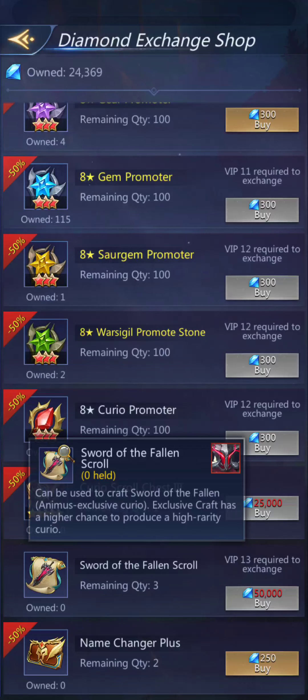It gives you a higher chance to produce a high rarity curio — it's not a guarantee you'll get a high level, it just has a better percentage than normal. And then name changer plus, which I think is what you need to do all those fancy names people do that drive me up the wall, because they're impossible to type in chat. I find them even more annoying than the K names — at least K names are just numbers and letters, those are typeable.